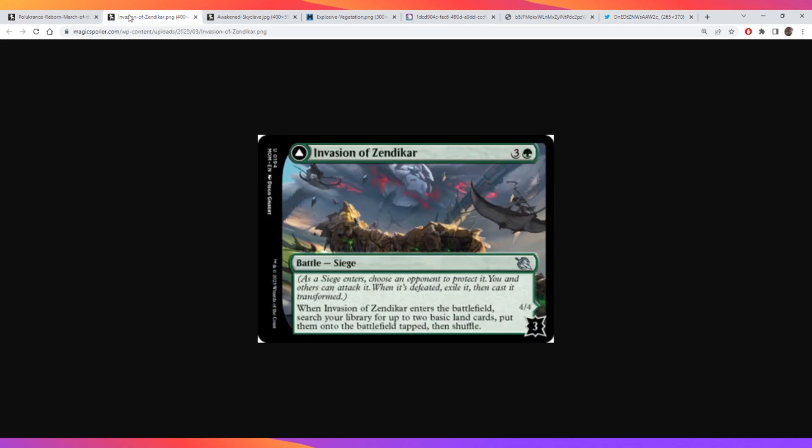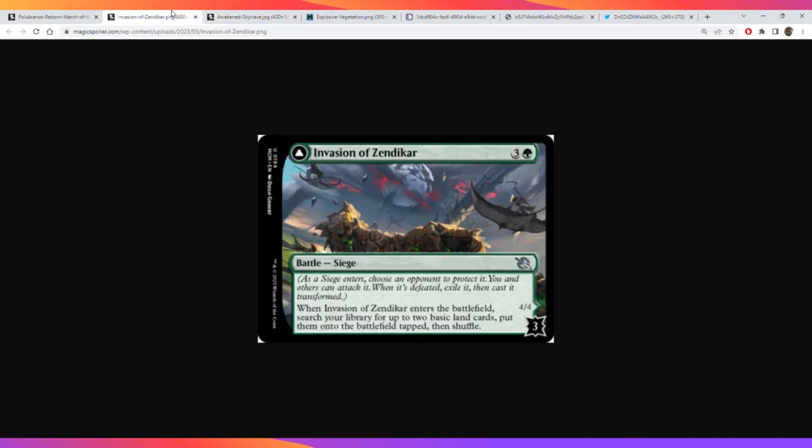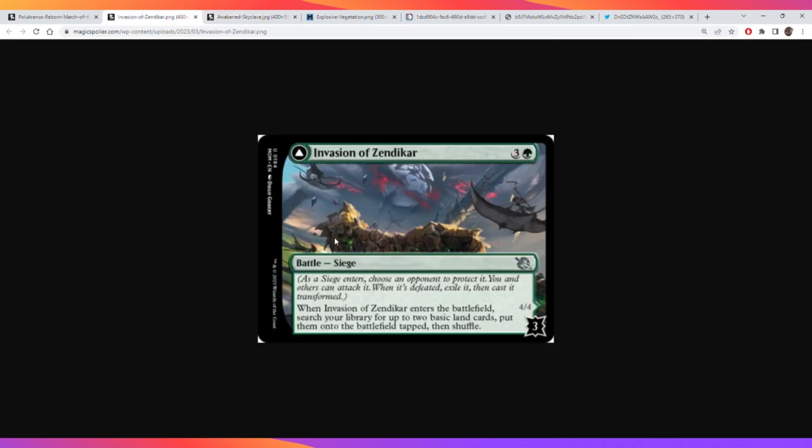I think this one is specifically strong because if you're able to deal three damage to it, the Awakened Skyclave is a strong creature. It is unfortunate that it can only come in after combat, unless you have a damage spell to hit the Invasion directly, so it can't attack that turn. But it is a third mana source that on the next turn can attack and then create mana or block, which is actually very powerful for only three damage.